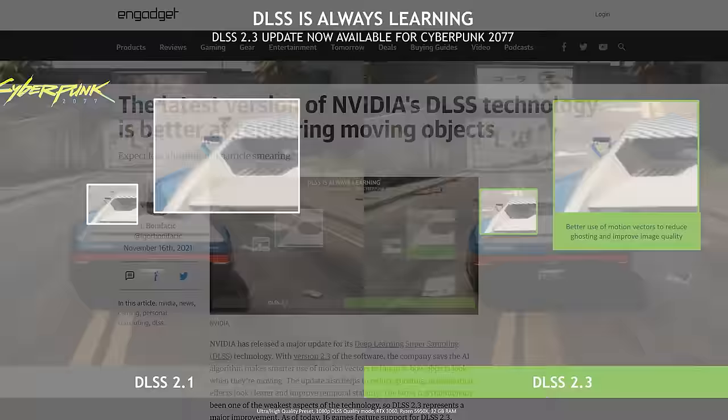Fortunately, newer versions of DLSS have reportedly improved the situation markedly, but games have to add support for it. So there's not much you can do except wait for the more recent versions of DLSS to start appearing in the titles you play. DLSS Swapper might get you somewhere, but it's not guaranteed.